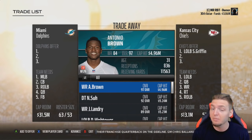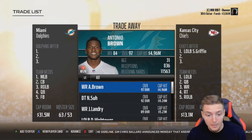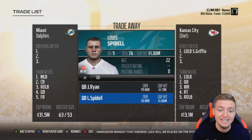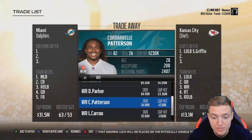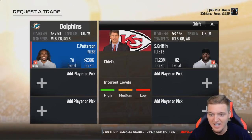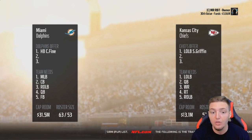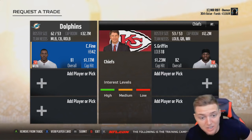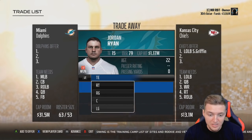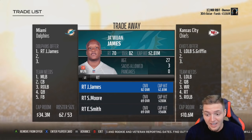First we have to get him. They need a quarterback and wide receiver — we have guys we can trade away. They value Shaquem Griffin at five stars, so this is going to be difficult. They don't want our quarterbacks or linebackers. I don't want to trade away Jawan James since he's one of our best offensive linemen, but we might have to. Since we already have four very good wide receivers, we could trade one of them away.